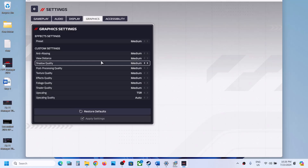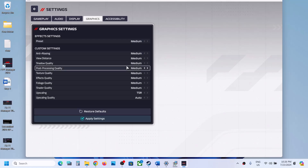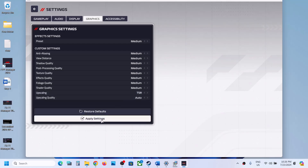Go to Graphics settings. If the quality is set to Ultra, lower it to High or Medium. Scroll down — if upscaling is set to DLSS, set it to Quality. If you are using FSR, set it to Quality as well. Alternatively you can use TSR. Apply the settings and check the performance.